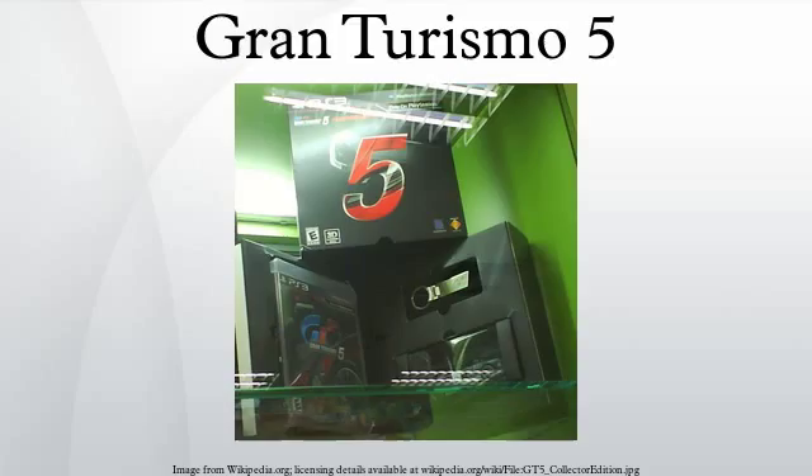Gran Turismo 5 is the first game in the franchise to include both mechanical and external damage modeling, including a real-time deformation engine that processes model deformation according to the speed and angle of impact. It is also possible to overturn cars for the first time in the series. Standard vehicles have a less detailed damage model with dirt, scratches and dents appearing on the car in the event of an accident. Standard cars initially could not receive aftermarket wheels or other aesthetic upgrades such as wheel paint, however as of version 2.02 update this is no longer the case. Premium vehicles feature a slightly more advanced damage model. Gran Turismo 2 previously included damage, but was limited to mechanical failures only.